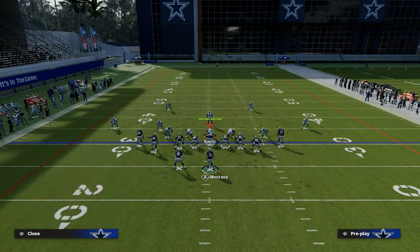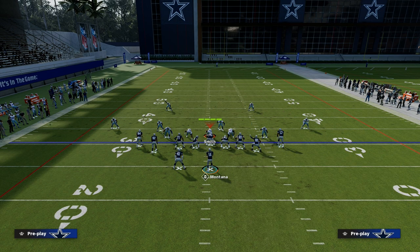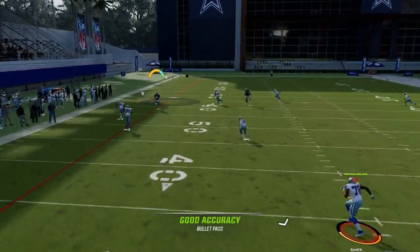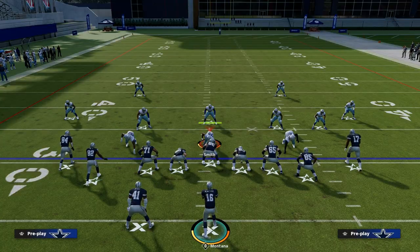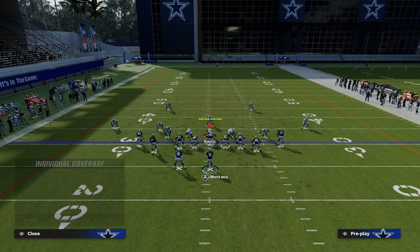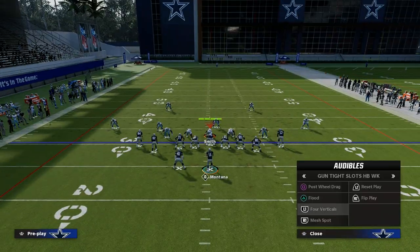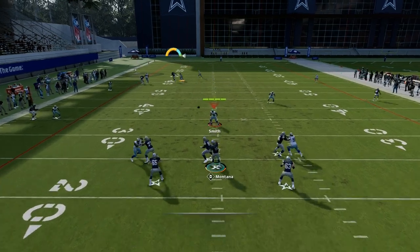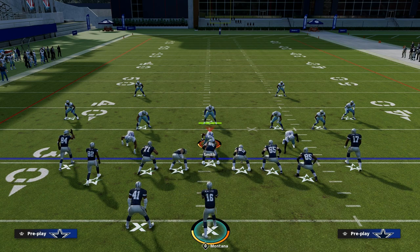Another thing you'll need a plan for is if they go with a double flat but take away the running back to prevent seam wheels. This is why I really like to smart-route that post route — when you smart-route it, it runs a little sharper and gets over the top of that coverage for a pretty big play. You can see how these two concepts really work well off of one another.